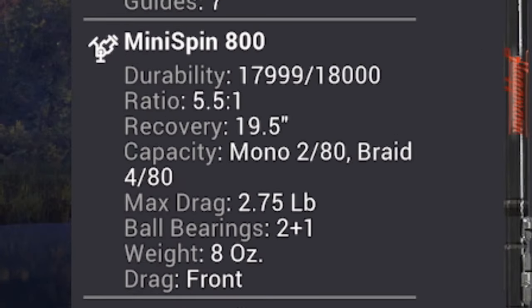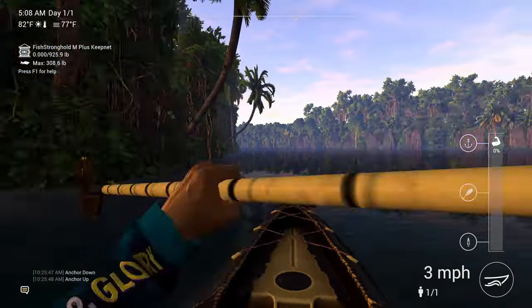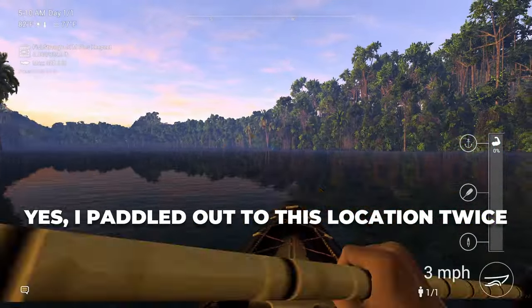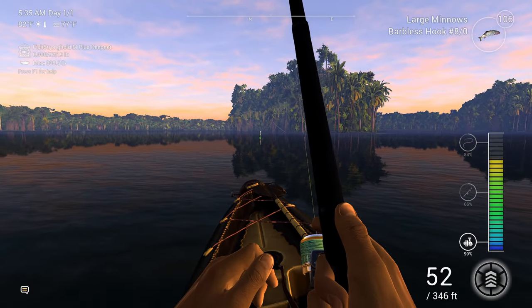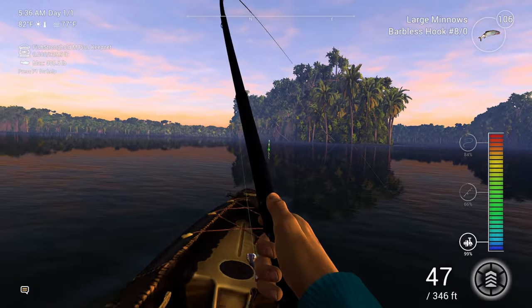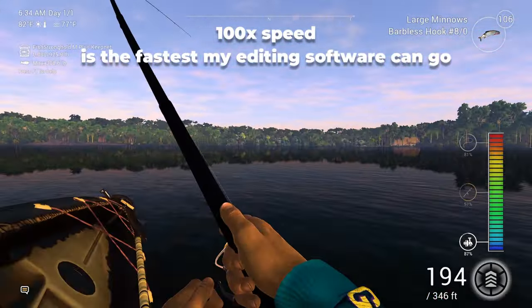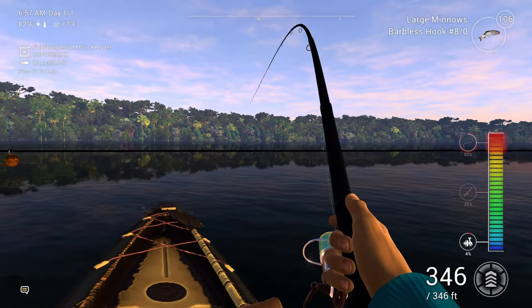Switching to the level one Mini Spin 800, I paddled out to my perch location with the kayak yet again, hoping that this time it would work as planned. Both luckily and unluckily, what I hoped would happen did kind of happen. We hooked up with the Nile perch and then proceeded to be tugged around the Congo River for a little less than 20 minutes before the perch went beyond the boundary of the fishing map and broke us off at 346 feet.